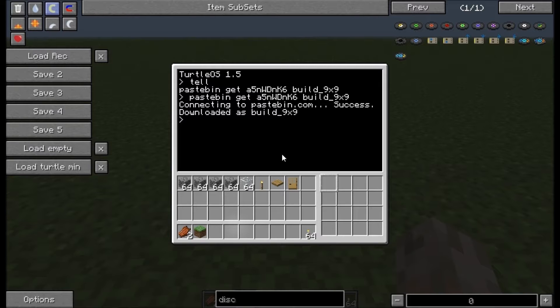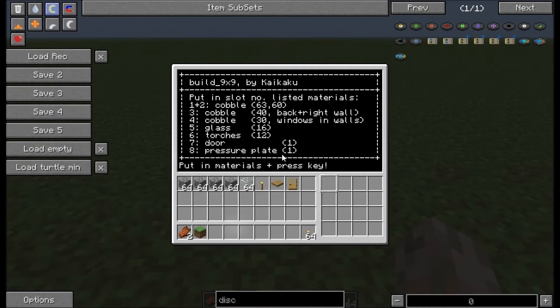Okay and now you can actually start with the execution: build9x9. The program tells you what materials the turtle needs for building the 9x9 - specifically which material to put in which slot. The first turtle slot is here. This is number 1, number 2, 3, 4, 5, 6 and so on up to number 16.